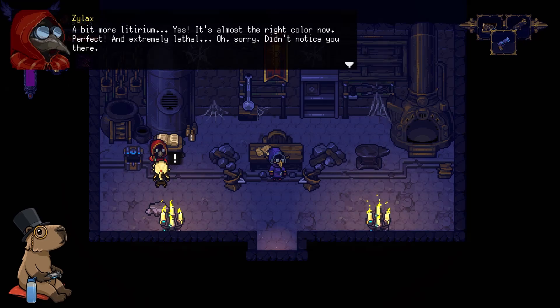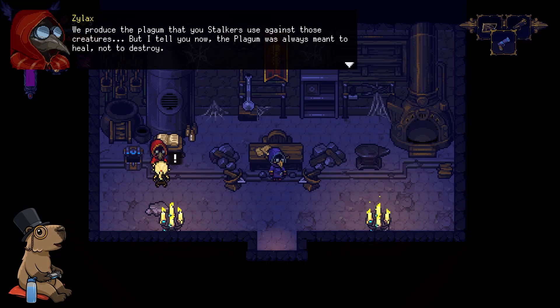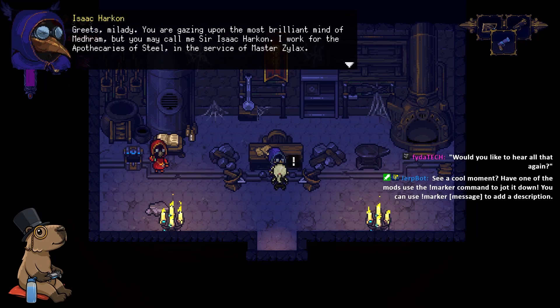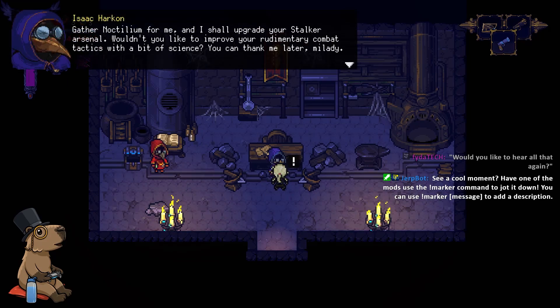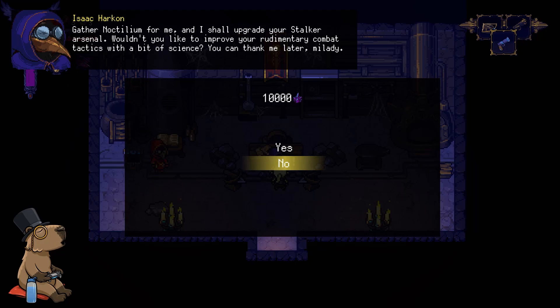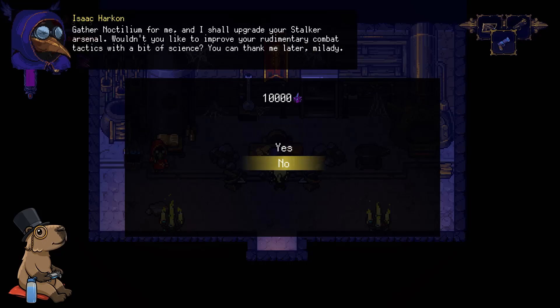A bit more Noctillion. No, no, no! Terrible owl — can't you default to no? Can't leave. Let me go. Let's get out of here. Let me double check. Wait — something... let me start over. Gather and Atelium and I shall upgrade your stocker arsenal. Would you like to try to improve your rudimentary combat tactics? A little bit of science — you can thank me later. I can't read the dialogue. Fine. Have my money.